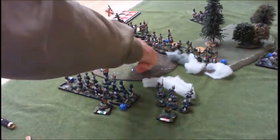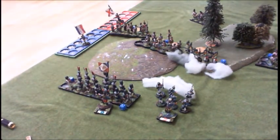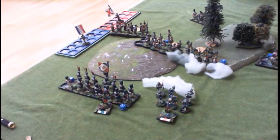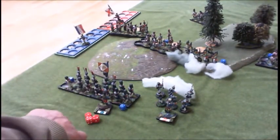So it is actually the militia on the hill. They were going to retire - what are they going to do? They're going to fire. Eight plus the leader nine, minus one for the shock - eight dice. You'll hit me on freeze. Still pretty good. Six dice total - three on each group.